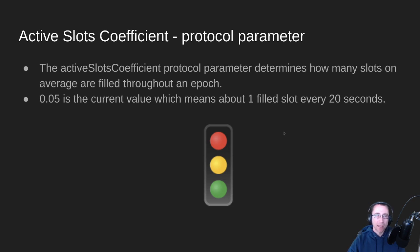The next thing you need to know about is a parameter called the Active Slots Coefficient. It's a protocol parameter, currently set to 0.05 on mainnet. Basically, this determines how many slots throughout the epoch get filled. With the current parameter of 0.05, out of the whole epoch, there's a slot that gets filled with a block approximately every 20 seconds. It's not exact because there's some randomness involved, but every 20 seconds is what you need to know.